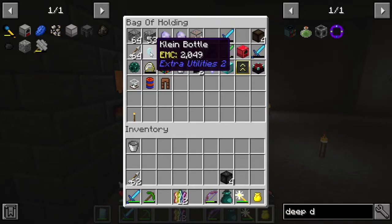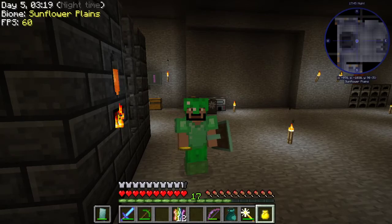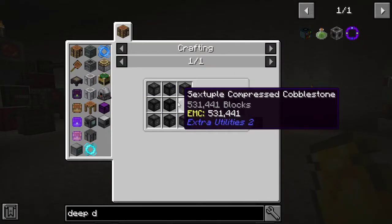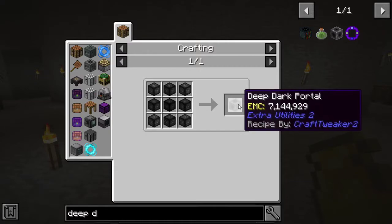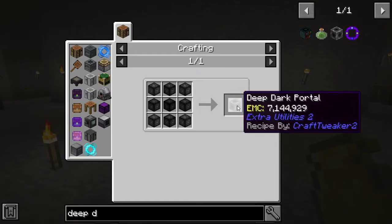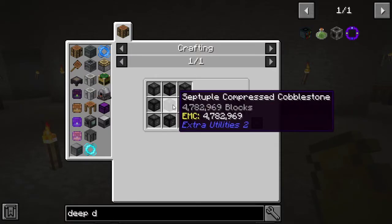I also got something called a Klein bottle, which is kind of interesting — I'll have to look it up. But today I wanted to focus on the deep dark portal. I'm just going to go ahead and say it: we're probably not going to be able to finish it right away. It's going to be a big project, but I'll try to keep you updated. I want to find out if this is a portal to another world or something. I didn't want to look it up and spoil it — I'd like to discover it on the video together, that way we all discover it together.